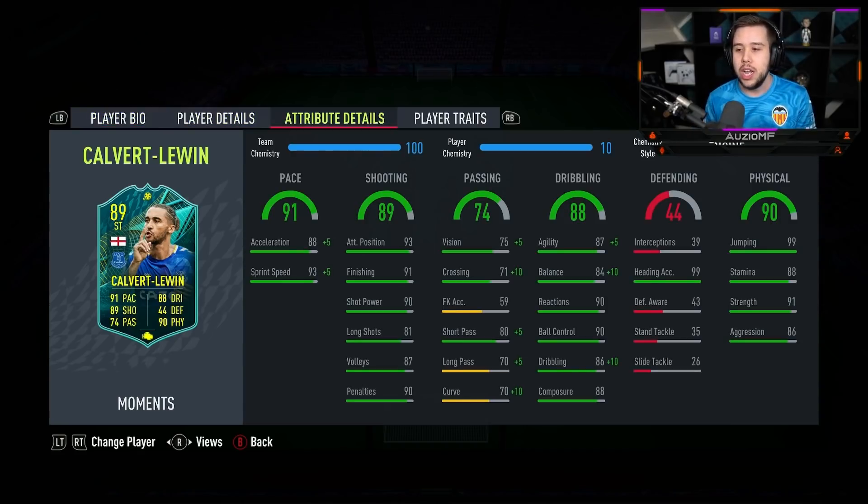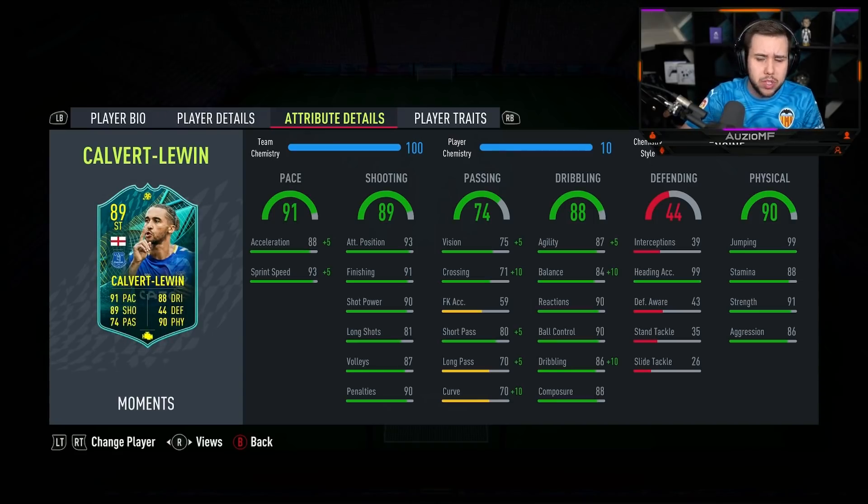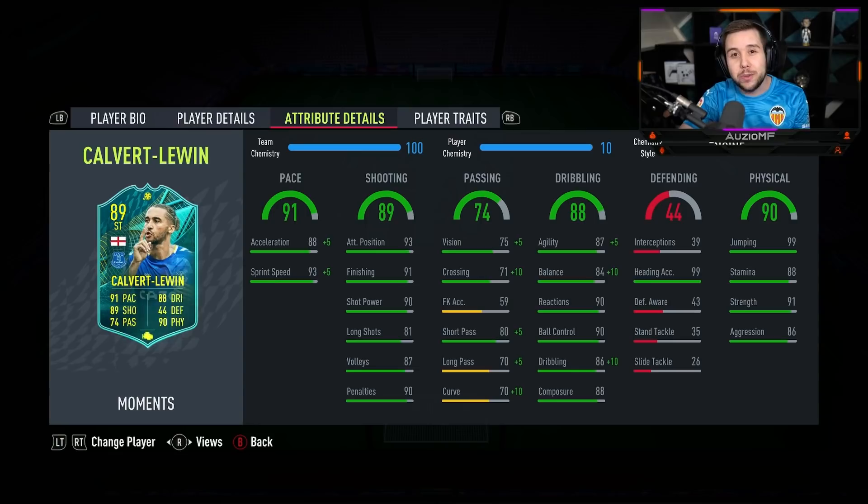Now looking at the chem style, the engine chem style feels like it's going to be the way to go. You could argue the hunter chem style will be very good on this card — giving him 98 acceleration and 99 sprint speed would be absolutely amazing for pace. But the engine chem style boosts his agility, balance and dribbling, and for a 6'2 player that is something you 100% are going to need, especially in that striker position. That's the main reason I've gone for the engine chem style.